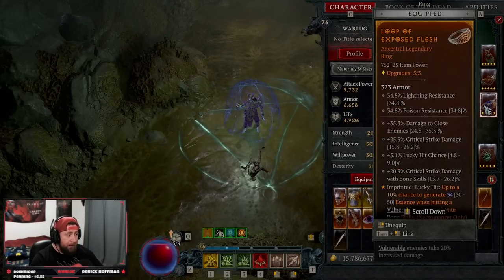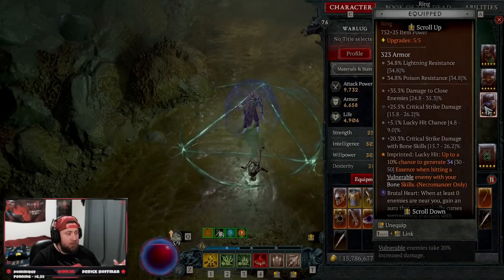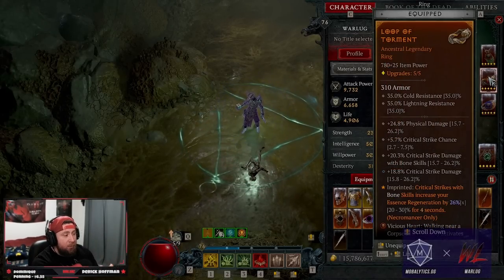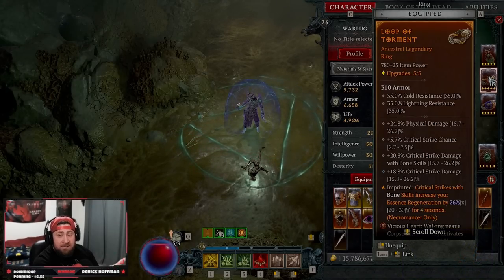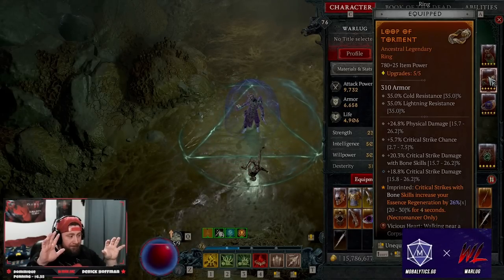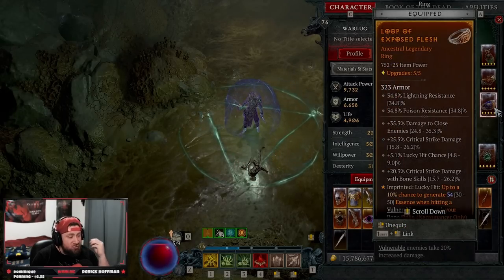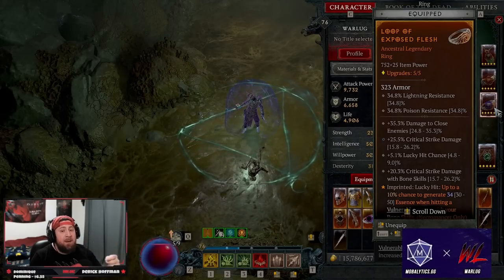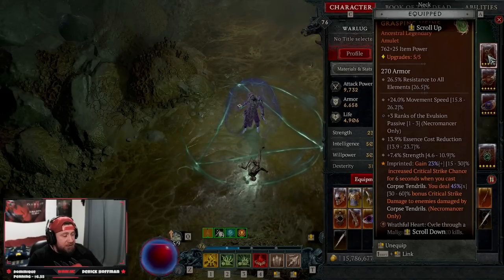On our rings we have Exposed Flesh — lucky hit 10% chance to generate essence when hitting vulnerable enemies, which is very strong. However, this can be replaced later because the other power on that ring is Torment: crit strikes with bone skills increase essence regeneration. That's changing from 20–30% up to 90–170%, so when it does we can drop Exposed Flesh and take Accelerate for more attack speed when we crit. On our amulet, Chain of Grasping Veins gives increased crit chance and more crit damage.